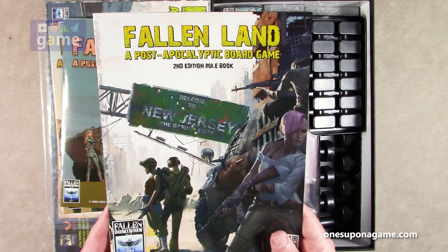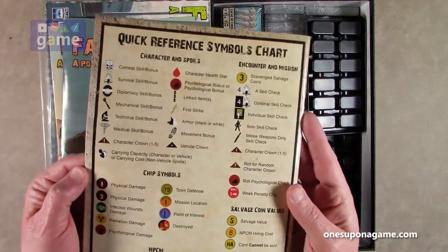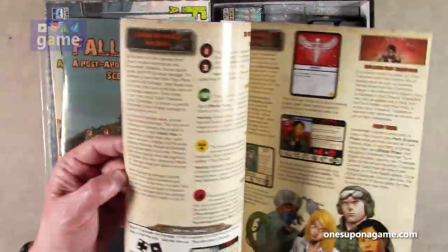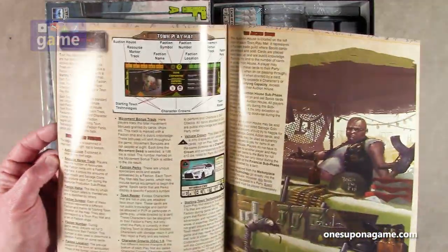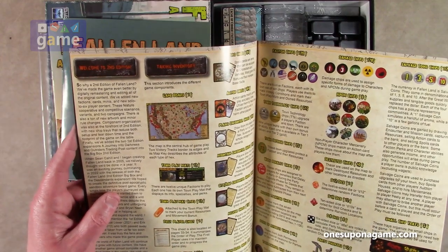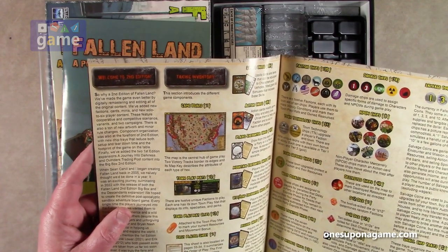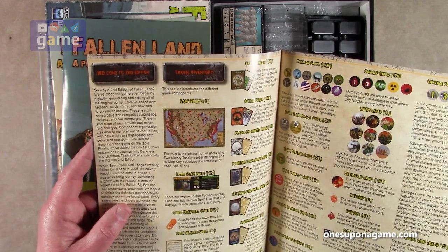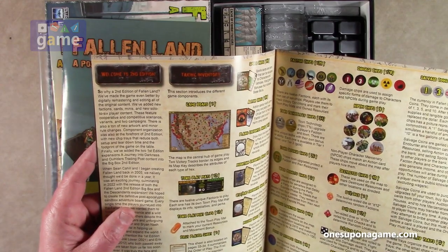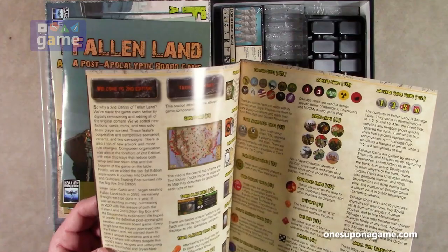And then we've got the full rulebook — this is the second edition rulebook, 44 pages, full color, glossy stock. Welcome to the second edition: they've digitally remastered and edited all the original content, added new factions, cards, minis, and new solo to six-player content. There's also new artwork, minor rule changes, better component organization with new chip trays, and the two first edition expansions are now included in the big box second edition.